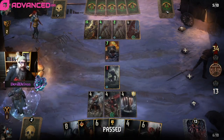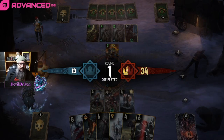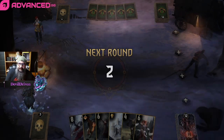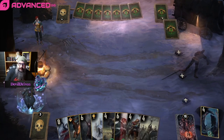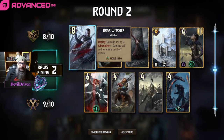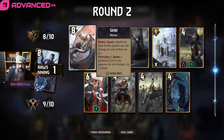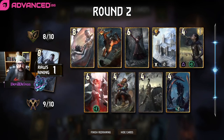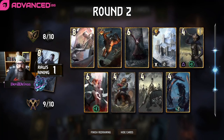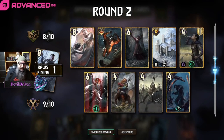Gotta stay off melee because he's gonna have Defender and Gezerous. We got a Warrior in the graveyard, we thinned a little bit. Hopefully we draw some more discard guys. That's good — Iced, we might want to keep Iced. I think we drop the Bear Witcher, although he's a good pull for Coral. We need some mulligans, he might be good. Maybe we leave — if he bleeds us we gotta have Iced.